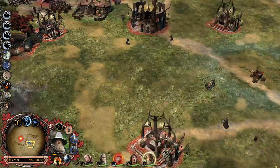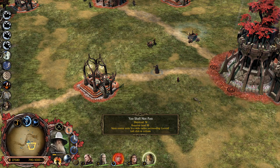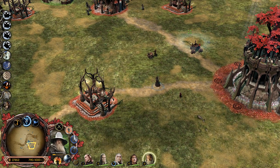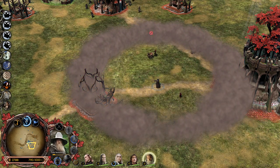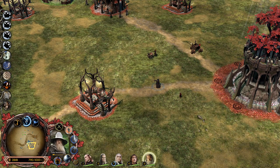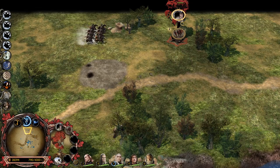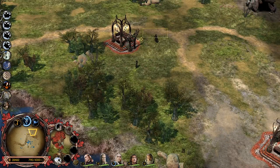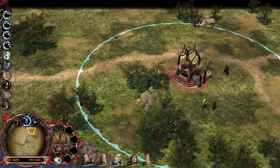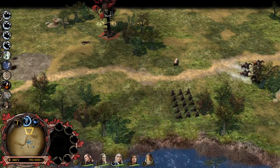Then with level 10, You Shall Not Pass - stuns enemy units in a wide radius surrounding Gandalf. It's something from the movies - it's pretty much the same thing from the movies. The farms look different with level 3 - actually, my bad, they don't look different, I was kind of confused.